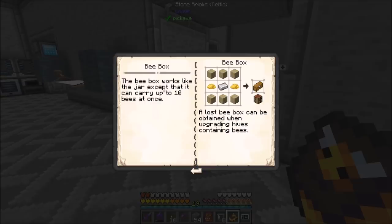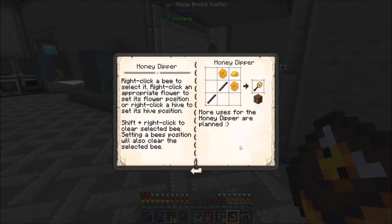The bee box works just like the jar, except that it can carry up to 10 bees at once. Nice, that sounds cool. The honey dipper - right-click a bee to select it, right-click an appropriate flower to set its flower position, or right-click a hive to set its hive position. Shift-right-click to clear the selected bee. Setting a bee's position will also clear the selected bee. We're gonna want one of those for sure.